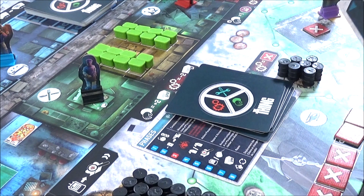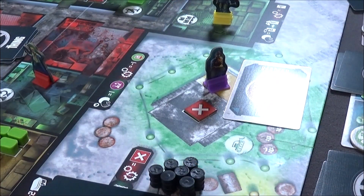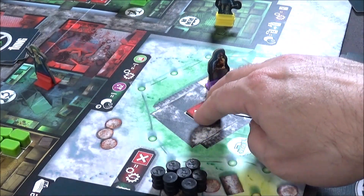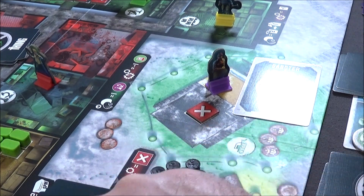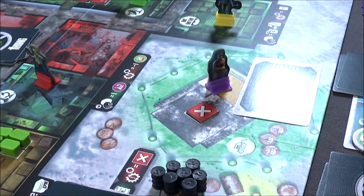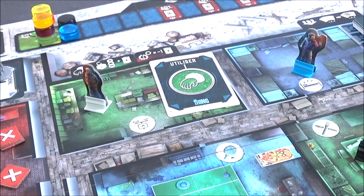To recap, the cases where you move up on the suspicion track are: first, encounters with other players — the moment you look at another player's token, you move up one space. Second, when you encounter a dog alone — from the moment you draw a token from the green pouch, you also move up one space. Third, accusations — depending on how many people point at you, you advance that many spaces on the suspicion track.